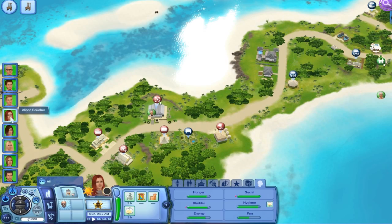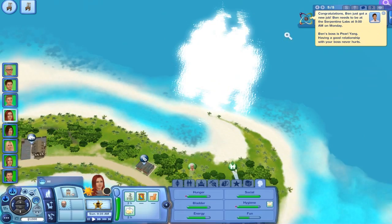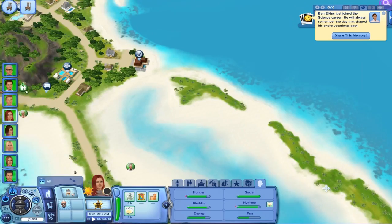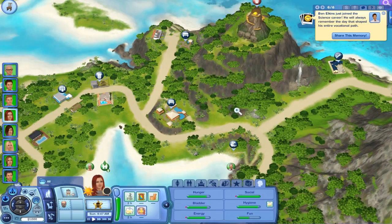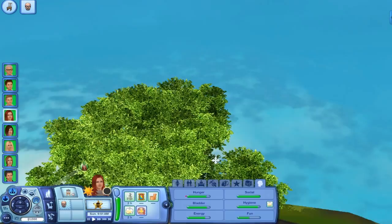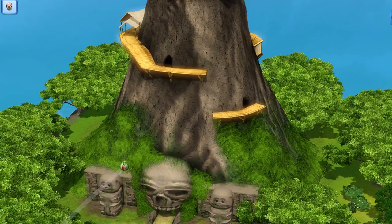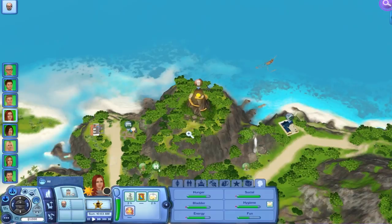Allison's going to be working there — this island is basically run by criminals. Next up is our friend Claire — let's find the music building. It's a good way for us to get to know the island. The music career is at the Theater — let's join the music career. And for Anne, the political career — I think City Hall is this way. Joined the political career.